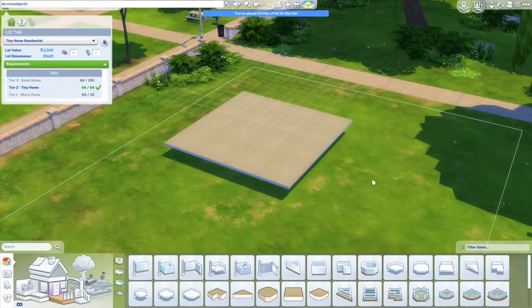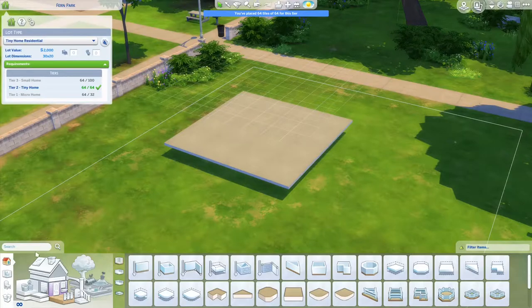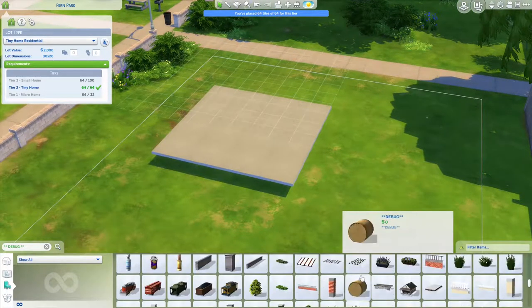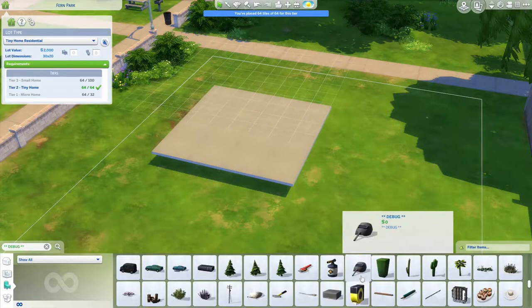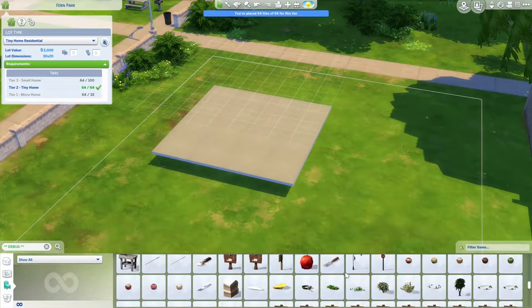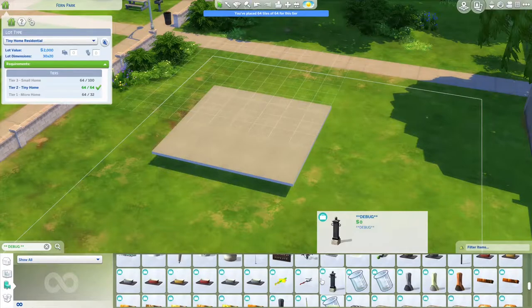How I want to do that is also very simple. I'll first turn on Move Objects, then bb.showHiddenObjects and bb.showLiveEditObjects. And if we go into debug, I hope I'll find it rather quickly — I think it's from Cats and Dogs expansion pack, but I'm not necessarily sure. I'm looking for those trailer things, like trailers for boats.